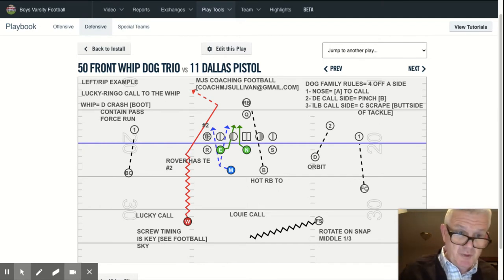Since the safety's blitzing, it still doesn't change the fact that the safeties are replacing. So in this case, the whip is on the left because it's a rip, which is the pass strength. So the free and the field go to the pass strength — even if number two motioned across and changed the pass strength. We would rope it and the whip would still blitz, and then the safety would replace him because he'd be over number two. So everything stays consistent. You need to see previous playlists on base defense, how we rotate and adjust to motion.